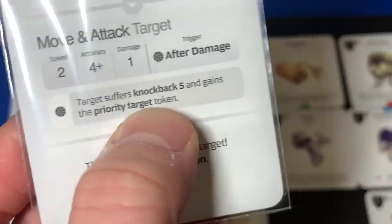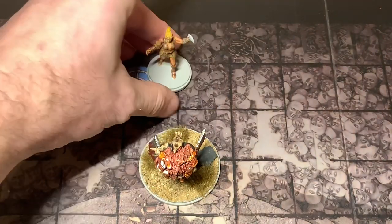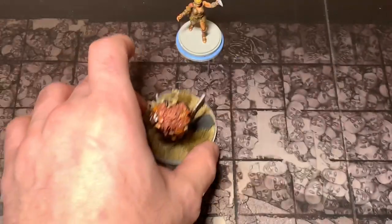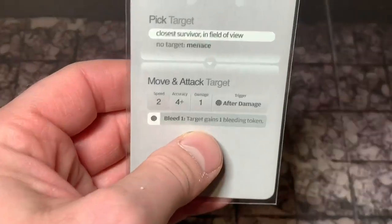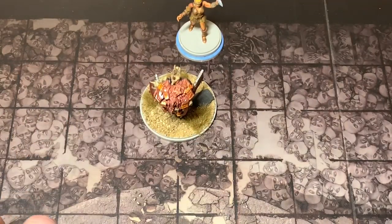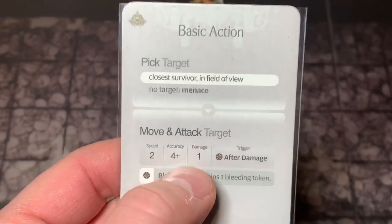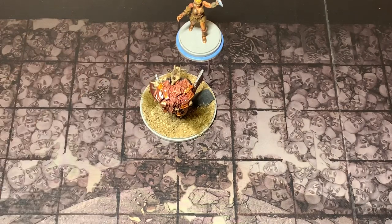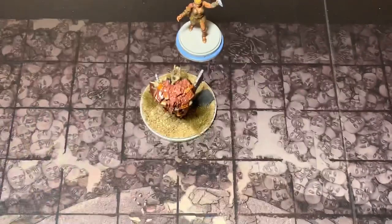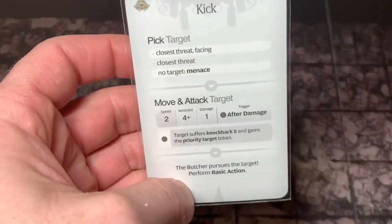Now she's going to take knockback five, gain the priority target token, and the Butcher performs his basic action. So we're putting the priority target token under her miniature and knocking her back five. Once she hits the board edge, that's it. The basic action says move and attack target — his movement is five, so he moves up one and attacks. Two speed, four plus accuracy, one damage. Because she has the priority target token, she will be the priority target of the next pick target action; when the monster picks a target, it picks her.